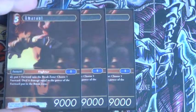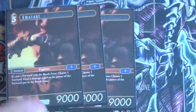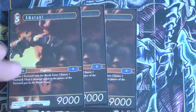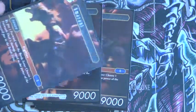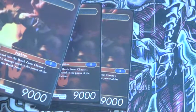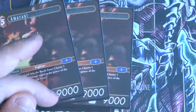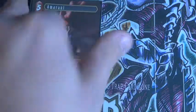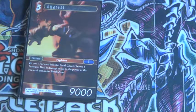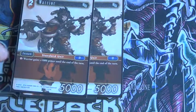Next is — I'm not gonna try to pronounce his name — but so you tap him, you turn sideways, and then you sacrifice a forward, which he can also sacrifice himself, and then deal that much damage. So you deal 9,000 damage if you sacrifice him, which is really quite cool.